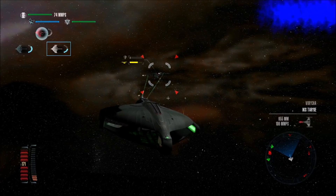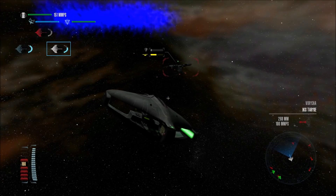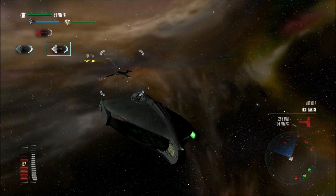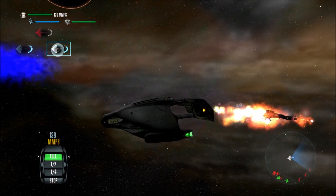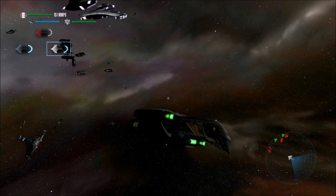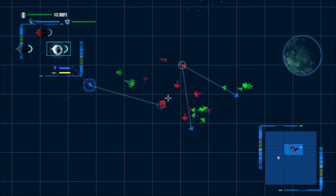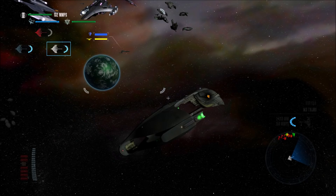Our destruction is imminent. Klingon ships spotted. Klingon vessel destroyed. Vorcha destroyed. Next target would be what? Not that many of them left. The Steamrunner-class is somewhat close by, or the Vorcha — that'll work too.